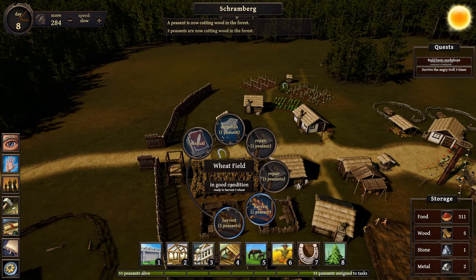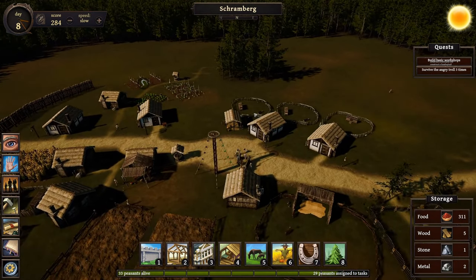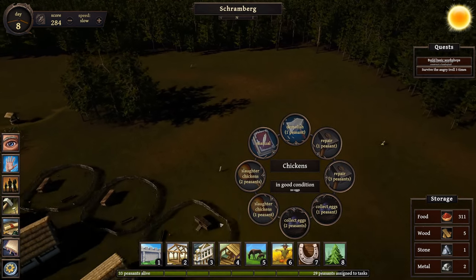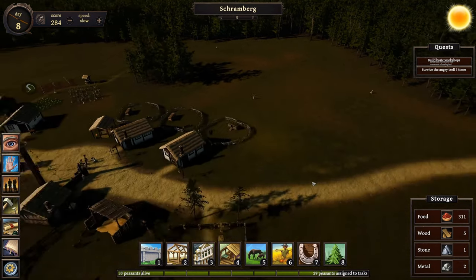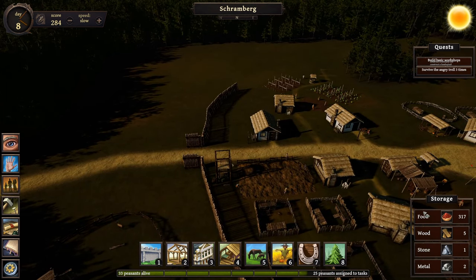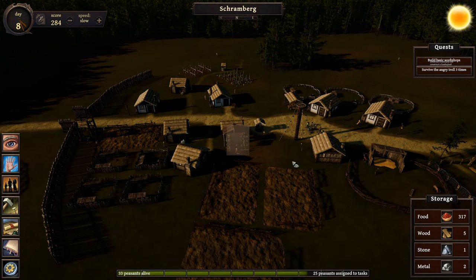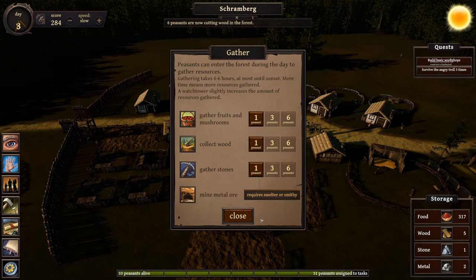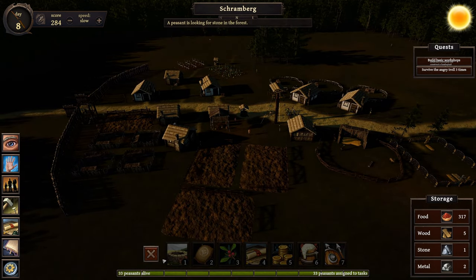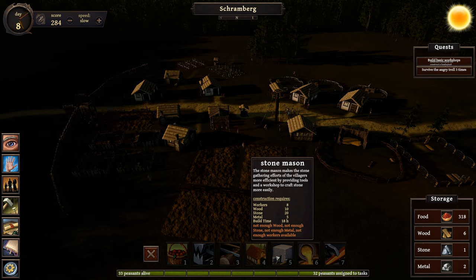That'll help with our defenses too, probably. We do want to collect the food before it gets taken by rats or something. We're still pretty exposed in our village. Those three fields are harvested — look at that, 317 food! Nice. I got a lot of workers freed up, still waiting on that wood. Let's get six more on wood. Stone looks low too — I'll put two people on stone. We've got a stonemason building we want to build as well, that's under workshops.